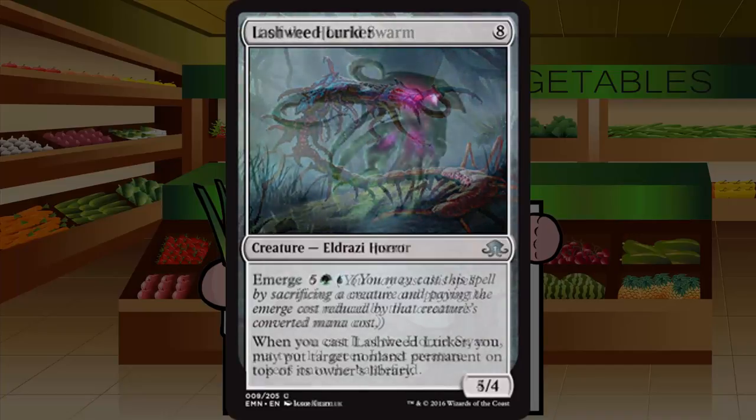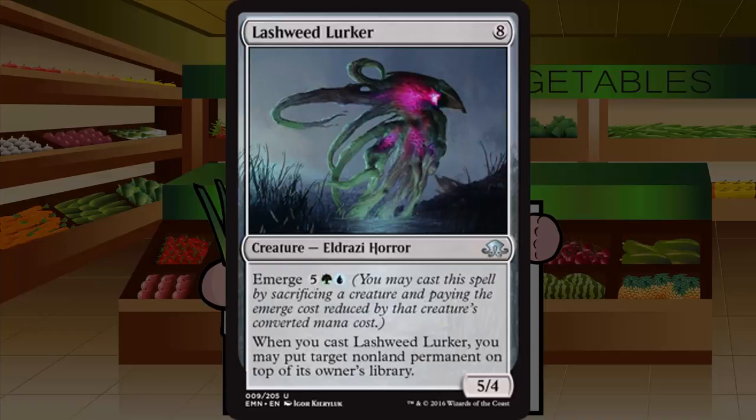Lashweed Lurker is an eight-mana Eldrazi Horror at uncommon, a 5/4 with emerge five and green and blue. When you cast it, you may put target non-land permanent on top of its owner's library. It's the only two-color emerge card, which hurts it — it really only fits in green-blue. With such a narrow home, it should wheel in pack two. The ability is very good but the cost holds it back slightly. If you're in those colors, you're happy to play it. Grade: B minus.